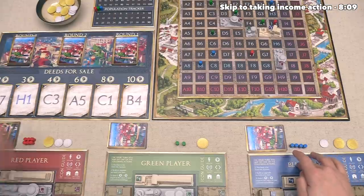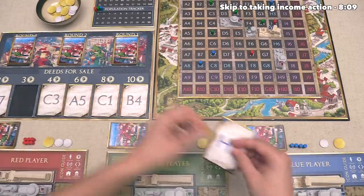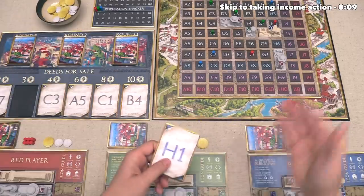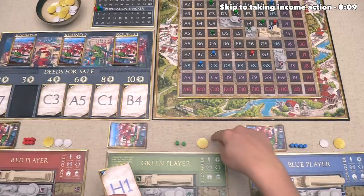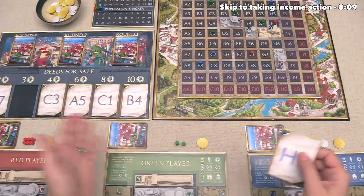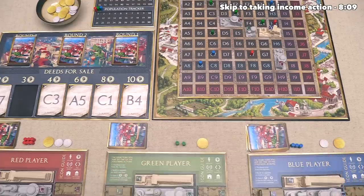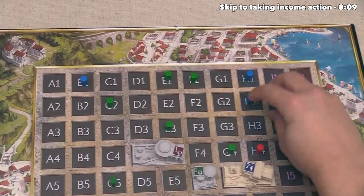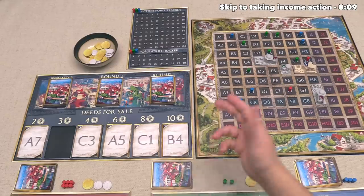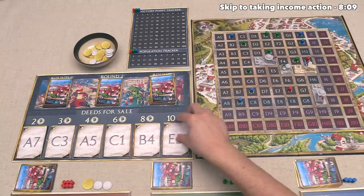It's now the blue player's turn and they want to buy a plot of land. That's going to cost them three of their starting money. You may have noticed that at the start of the game we had five money, the green player had six, and the blue player had seven, just to account for the starting player advantage. So they can put their ownership marker out onto H1, which is next to one of their other ownership markers. Blue can finish their turn by revealing another card: the plot E5, which is adjacent to a building we've already constructed.